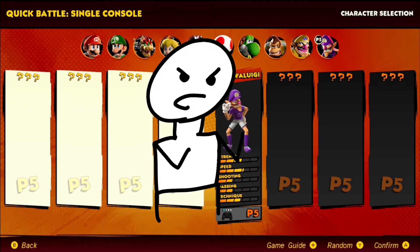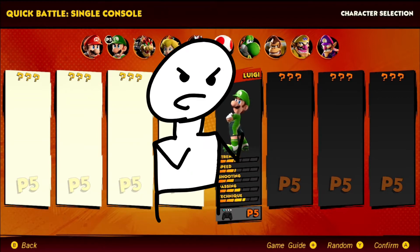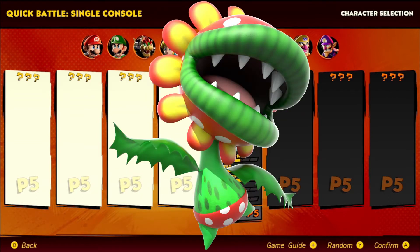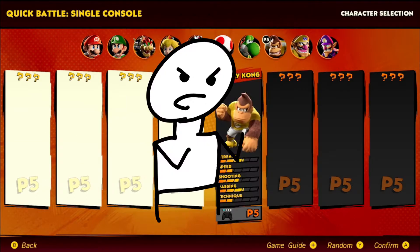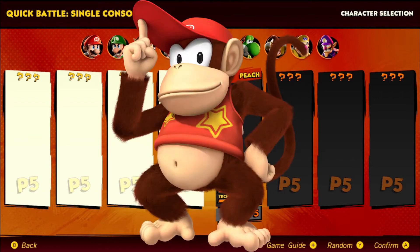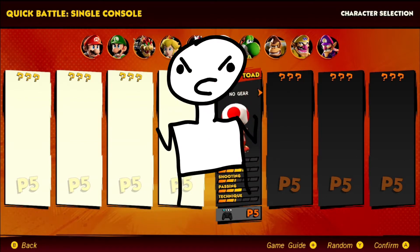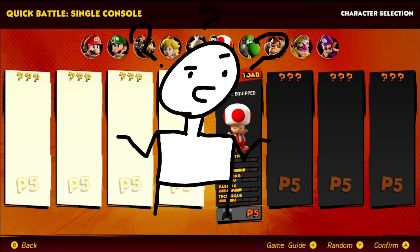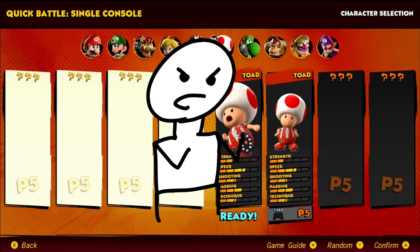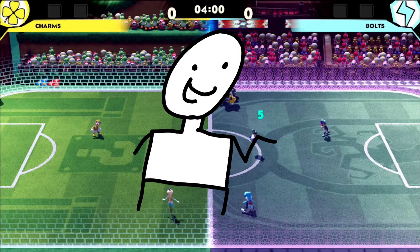Nintendo needs to stop doing this. The character selection is pitiful. Only the mainstays, which sounds fine — no filler characters — but that's what makes Mario Sports games fun. Give me Dry Bones, Petey Piranha, Tatanga for all I care. And even excluding those lesser known characters — where's Daisy, Bowser Jr, Diddy Kong? And just like the other Mario Sports games on Switch, characters are going to be added as free DLC later down the line. And people are just accepting it! You go from 'stop that Nintendo' to 'yeah sure, I'm used to it.' And that's not a good thing. Fine, I'll just choose a team consisting of a couple criminals, a dinosaur and a fungus. It's time for the gameplay.